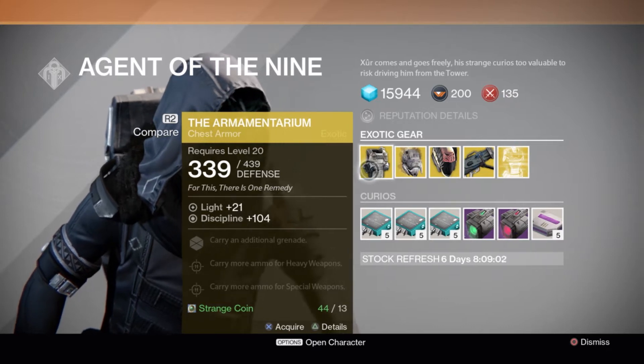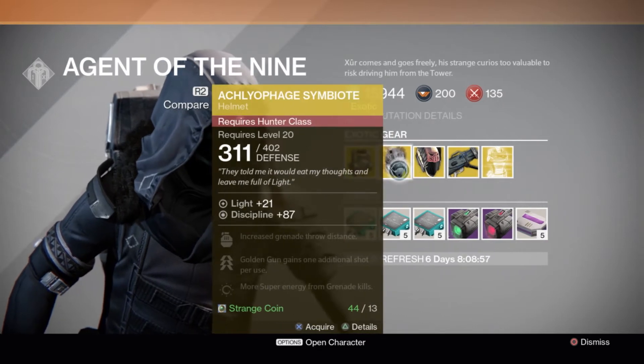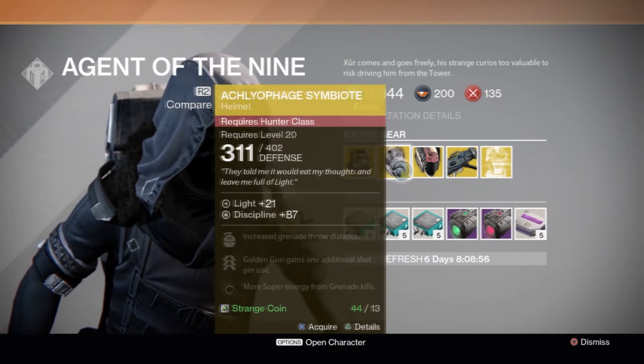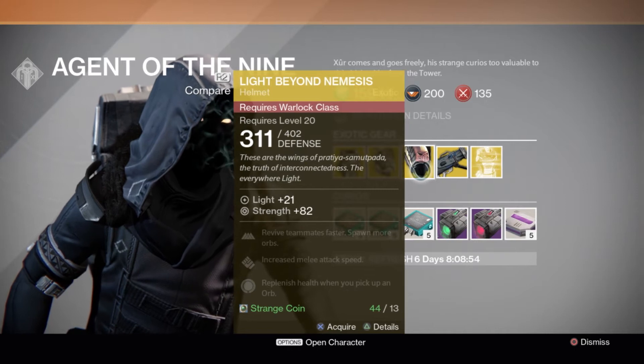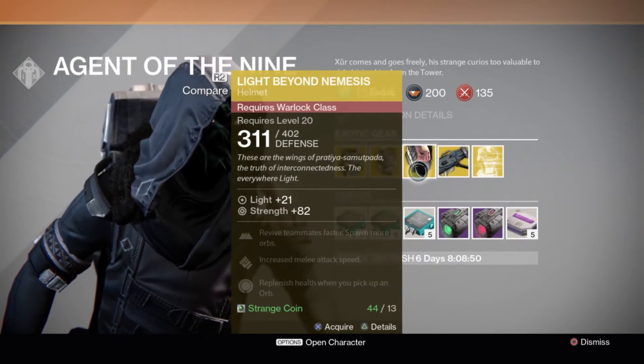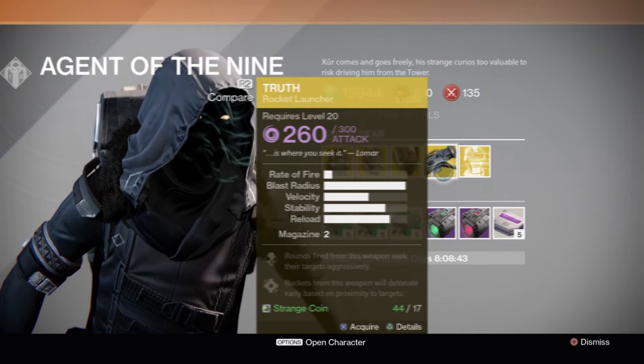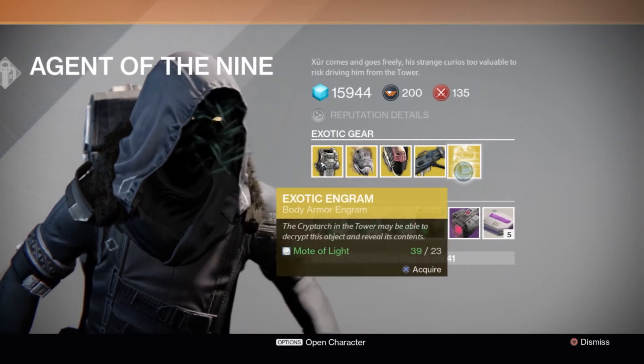Titan chest at 439 defense, the Esophagus, and for Hunter the headpiece Light Beyond Nemesis — wow, that headpiece looks beautiful. Also, the Truth rocket launcher and an exotic engram.